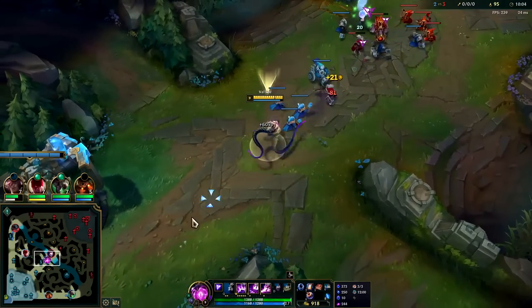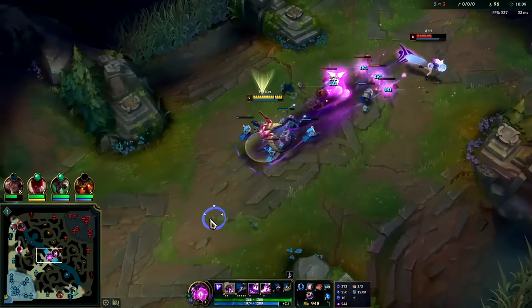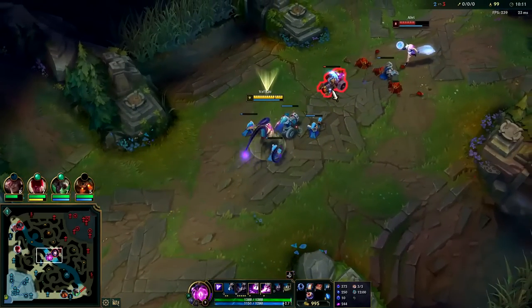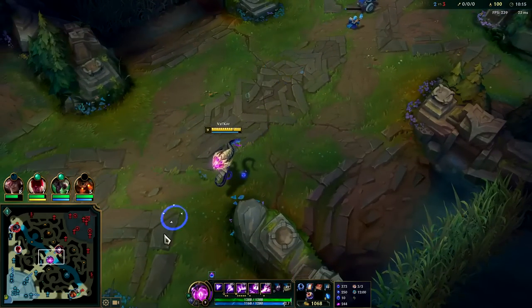Hecarim's on my left side. I see where their bot lane is — I don't have to worry about their rotation. She's going to be playing really aggressive so I'm going to throw some abilities. I'm afraid to R her because I think Hecarim's here and I don't want to die. We got it — nice, beautiful.